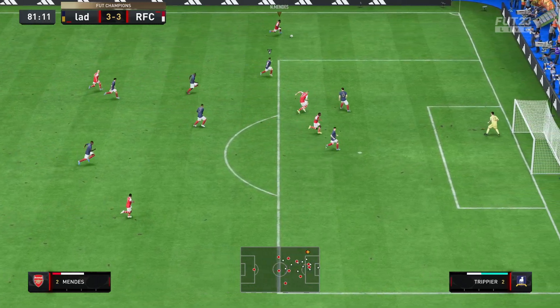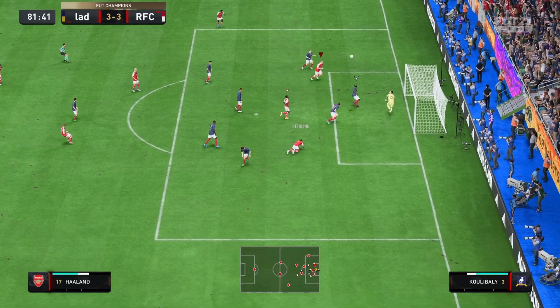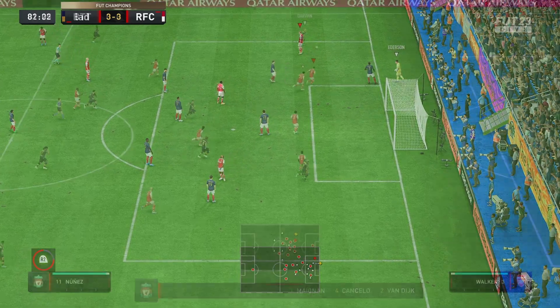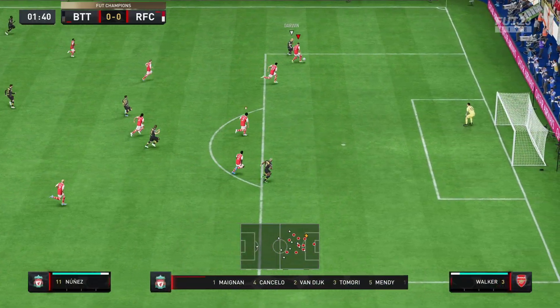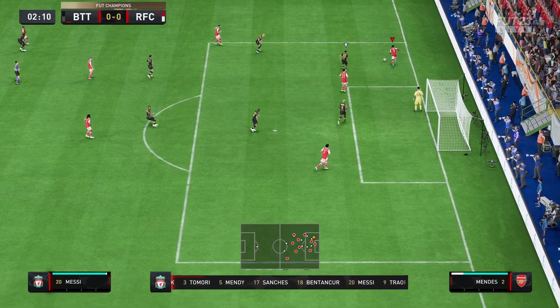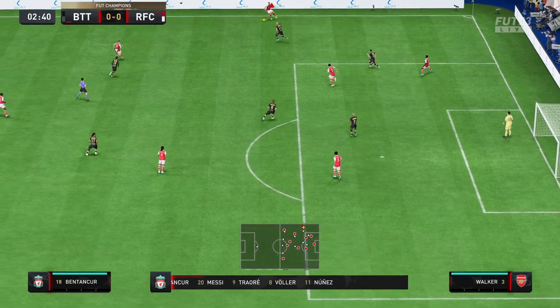Nuno Mendes on the left wing — can he get a ball in? Far post. Sterling got his head on it. Right, it's a goal kick. Good interception there by Nuno Mendes — that was a definite goal. Good play to get out as well.